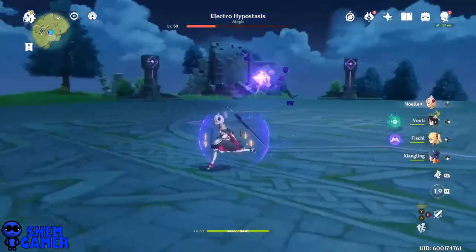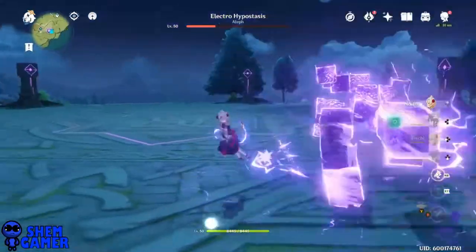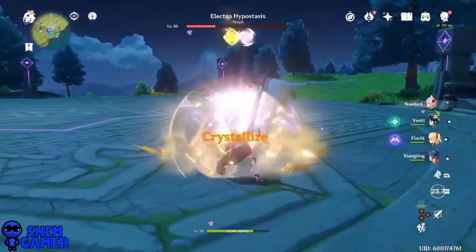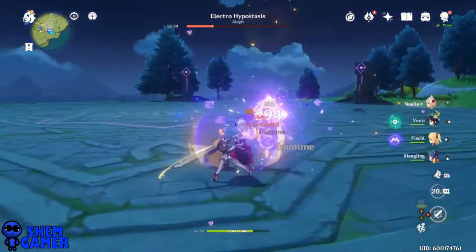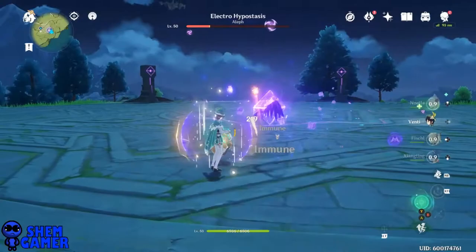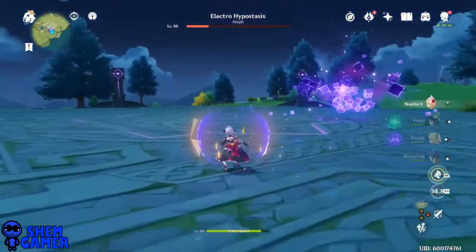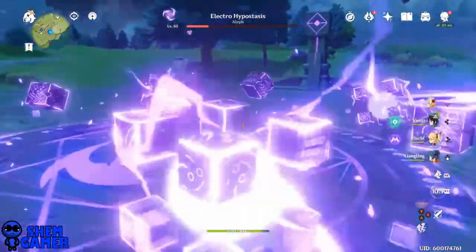There are a few lightning characters you can use. Usually a three-hit combo here — I got hit by one of them. Let's try to get overload on him. Almost got him down completely. We wanna get in before we get hit by the beams.